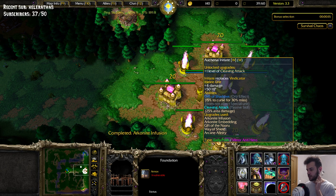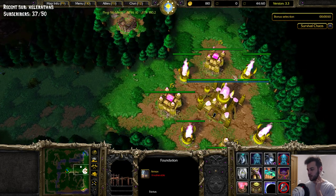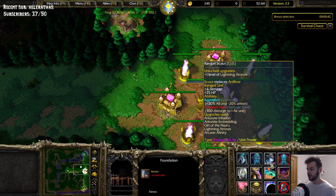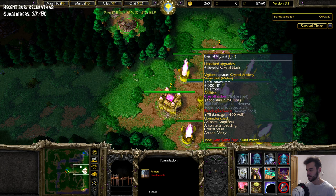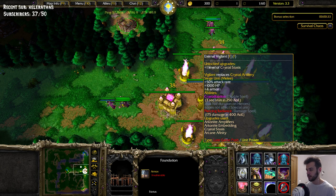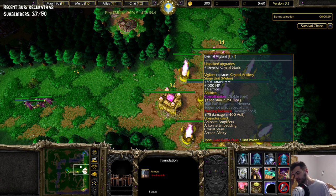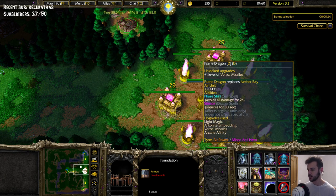It also benefits from... Does it benefit from the Cleaving Attack upgrade? I do not think so. But yeah, 25% anyway, it's pretty good I feel like. Rapid Shot, Curse, Crystallization. Crystallization is not such a bad spell either. Not such a bad path late game wise, I would say.